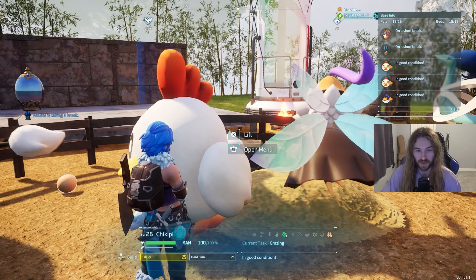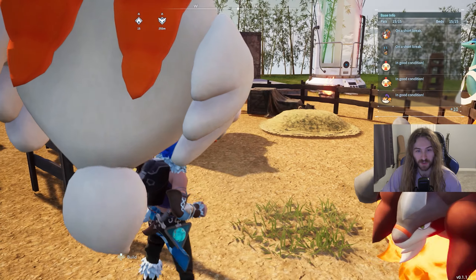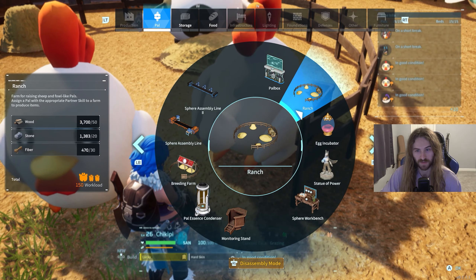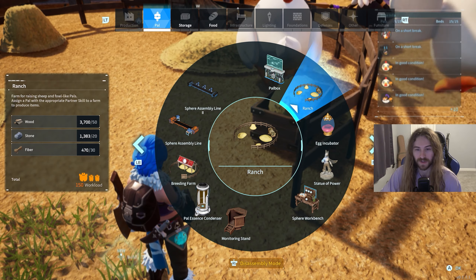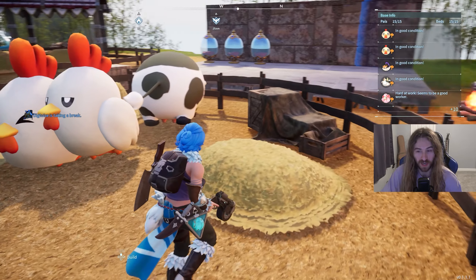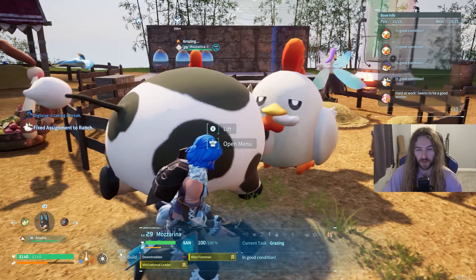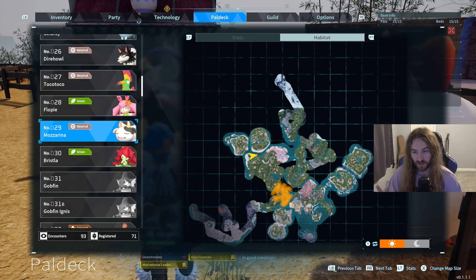Next you need eggs, which you can get from Chikipi. You can find Chikipi in the lower-level starter areas. Stick a Chikipi in the ranch and it'll lay eggs for you. For milk, you can get it from this cow — just put the cow in the ranch like the others and you'll get milk. You can find the cow in this general area on the map.